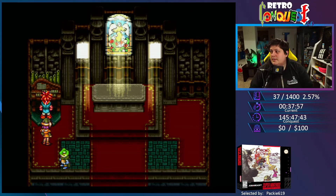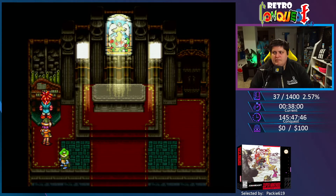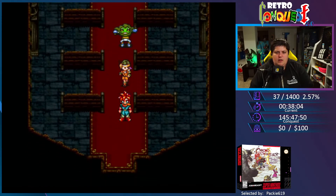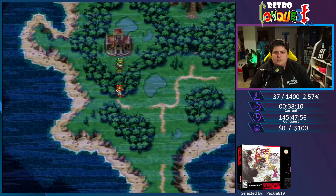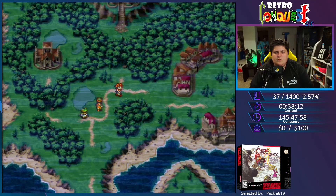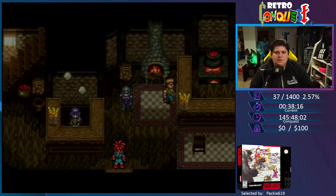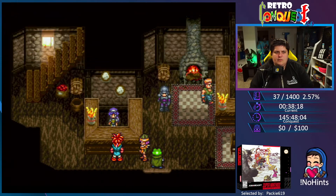Mayhap a hidden door lurks nigh — let us search the environment. I remember this. Alright, let's go heal at the inn and then we'll come back, bring it to full health, and then we'll head out.